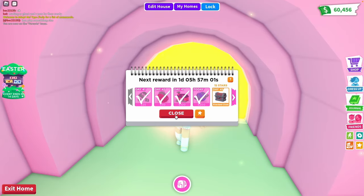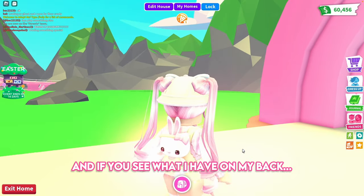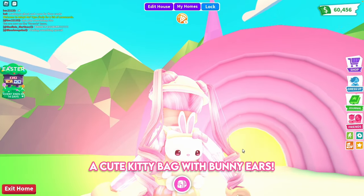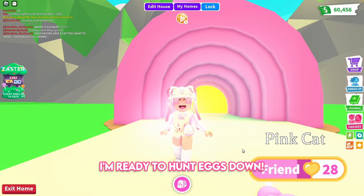But first, outfit check! I love this hat — it's super Easter-y. And if you see what I have on my back, a cute kitty bag with bunny ears. And my pink egg phone. I'm ready to hunt eggs down.